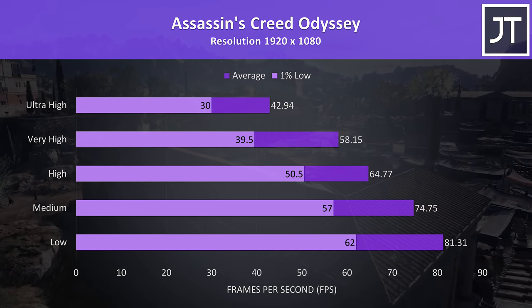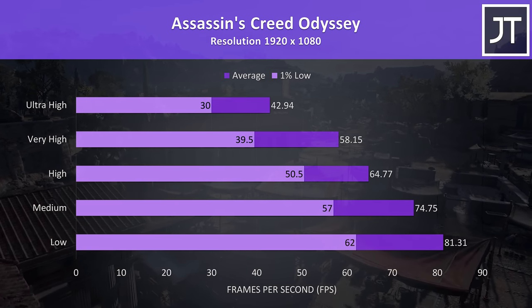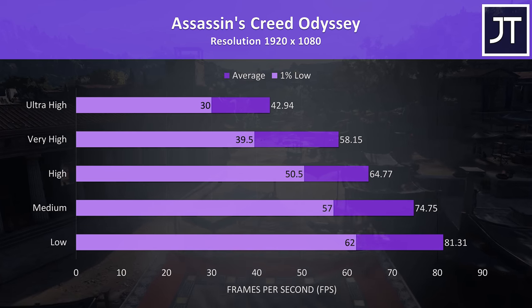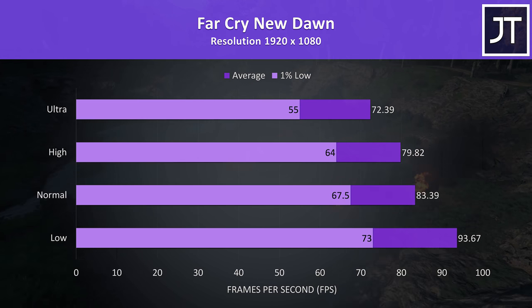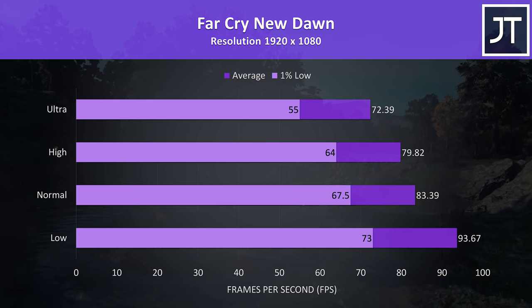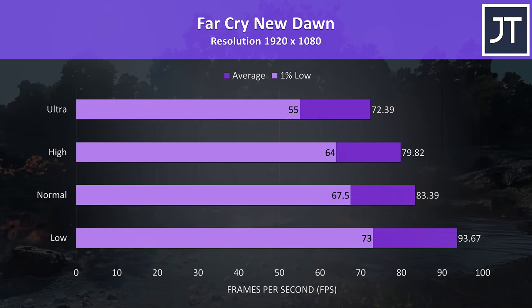Assassin's Creed Odyssey was tested with the built-in benchmark, and as a resource-heavy game the frame rates weren't that high at the higher setting presets — however it was possible to get above 60 FPS with high settings. Far Cry New Dawn was also tested with the game's benchmark, and for the most part the results aren't really that much different when compared to most other laptops I've tested with lower GPUs, so maybe this is another game I should replace like PUBG — let me know.